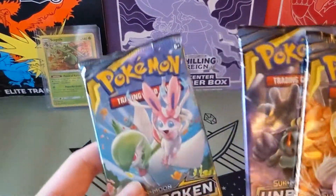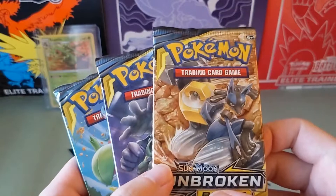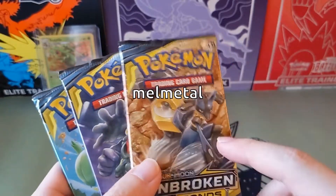Alright, let's see. Three packs. Sylveon and Gardevoir, Marshadow the Champ, and... what's the Meltan evolution called? Melmetal? I forget. And Lucario.